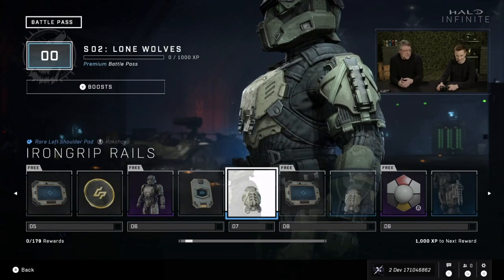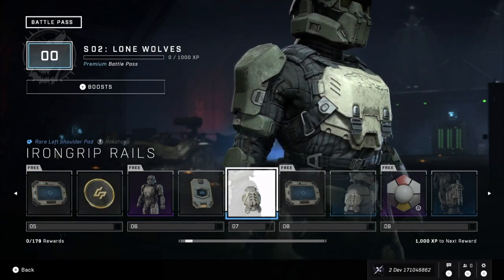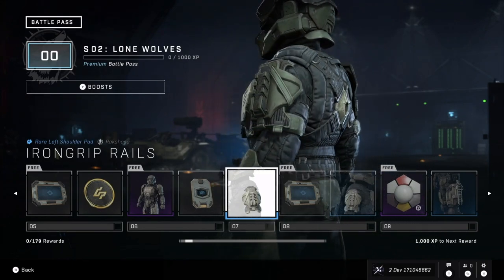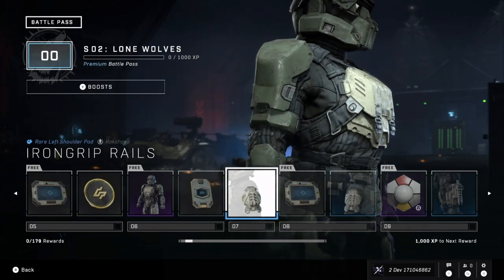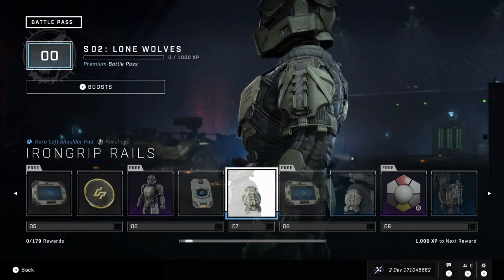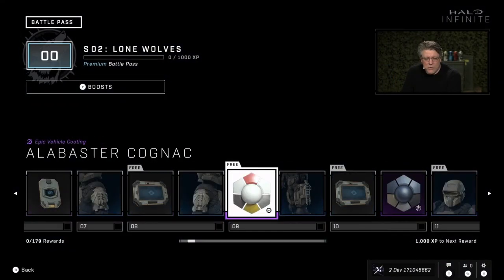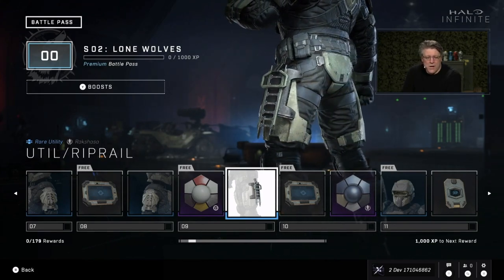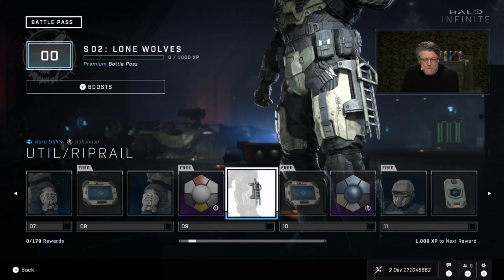As we scroll through this content, you're going to start seeing content that matches our narrative theme. Eklund and Din are the main characters for this pass — they're lone wolves, Spartans who've been out on the hunt, separated from the UNSC over a long period of time. So they've had to scrap and pull together their armor, and you see that theme pretty much throughout the battle pass. It's one of the critical things we're trying to do creatively moving forward — being tied to the ongoing story.